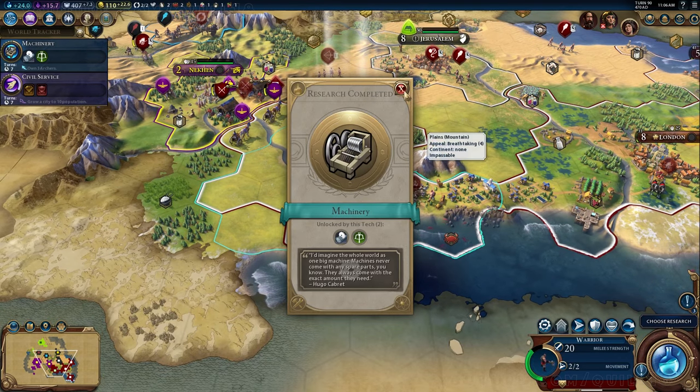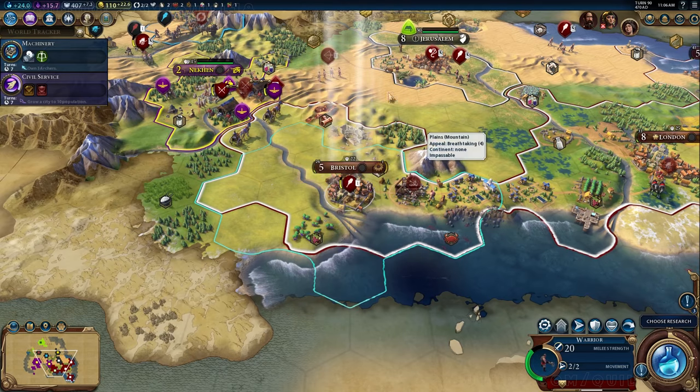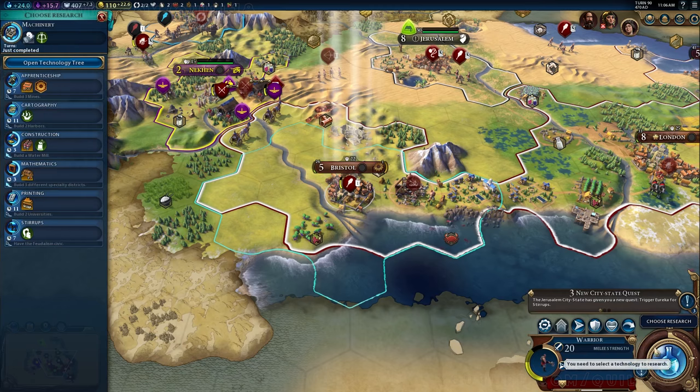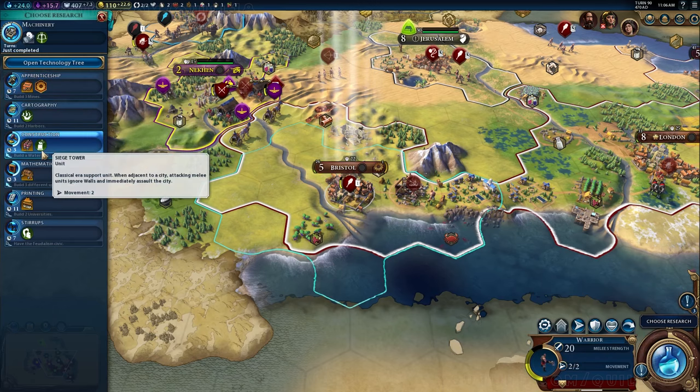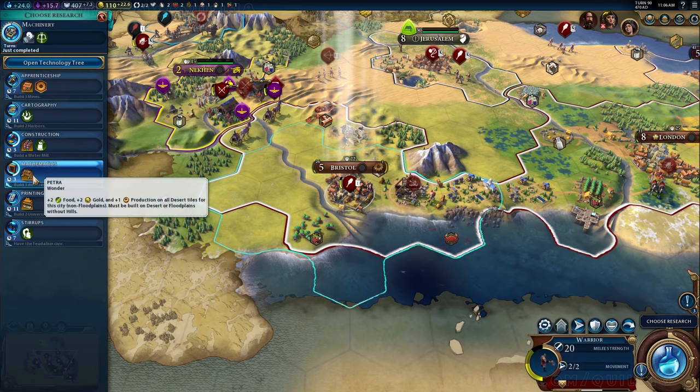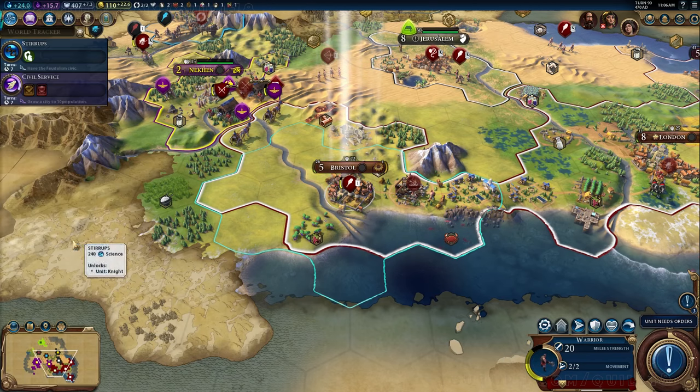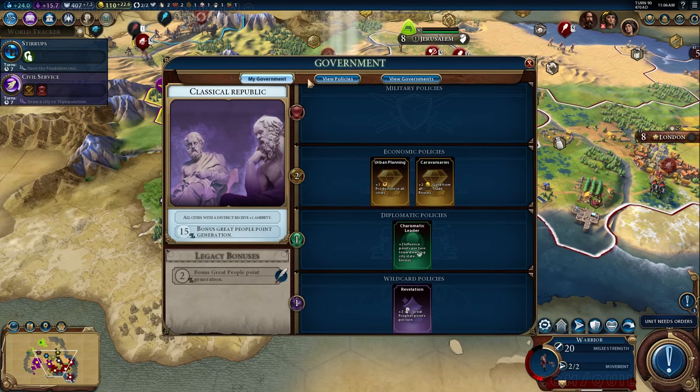Look at the defensive rating on Nekin — how much it drops when there's not a unit inside. When the chariot was in there it was like 24-25, now it's down to 15, so there are definitely some differences. Also, the fact that Nekin doesn't appear to have walls means I really didn't need the battering rams at all. Walls are really obvious when a city has them, so now I'd be able to very easily tell Nekin was super vulnerable.